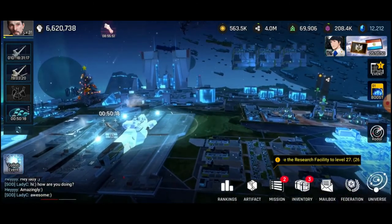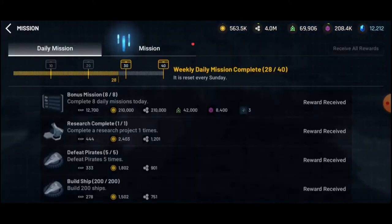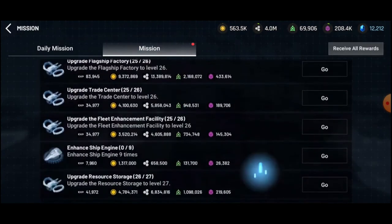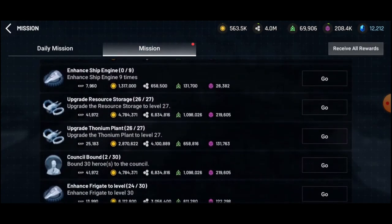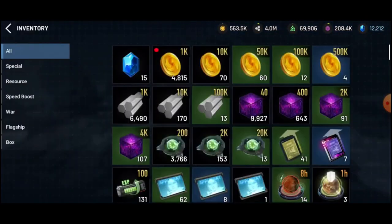Also go ahead and check the missions — open the missions and see all these resources available. If you do them one by one and accordingly, you will never run out of resources. Also, use the resources when they are needed, so keep the resources as they are in your inventory.